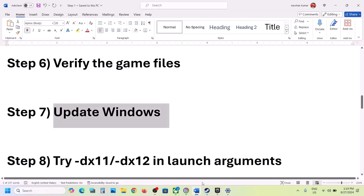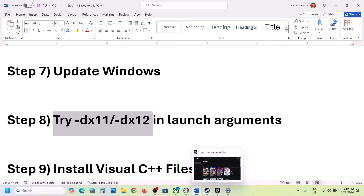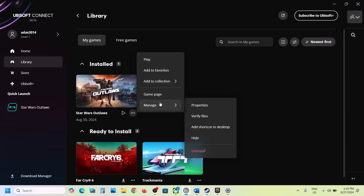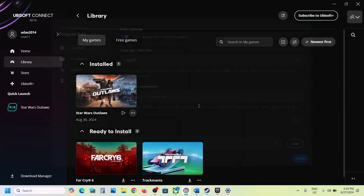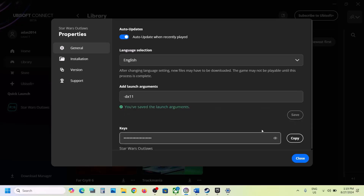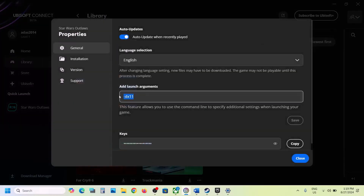In Windows 10 the latest version is 22H2, so update Windows and then launch the game. Next, try DX11 or DX12 in the launch options. Go to Ubisoft Connect, click the three dots, click Manage, click Properties, and in 'Add Launch Arguments' type '-dx11,' then click Save. Launch the game and check.